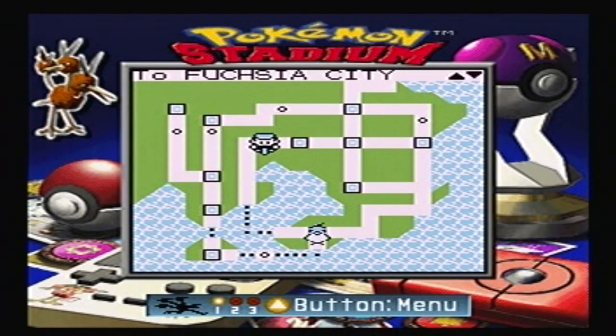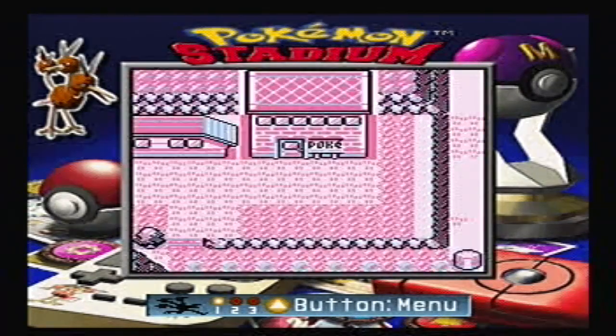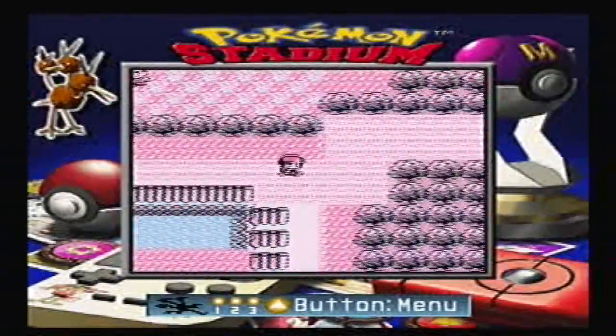Now we need to find a wild Ditto. In Red and Blue version, they're east of Fuchsia City. And in Yellow version, they're in Cinnabar Mansion, or whatever that place is called.